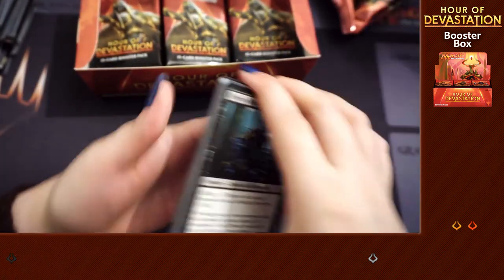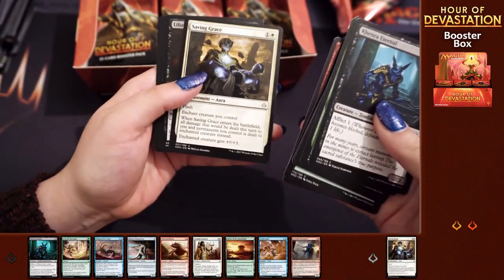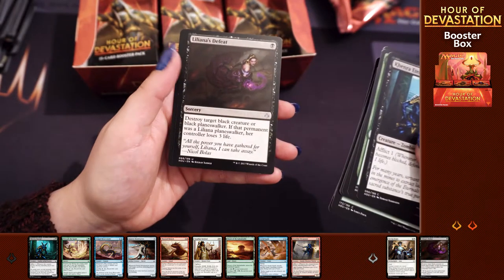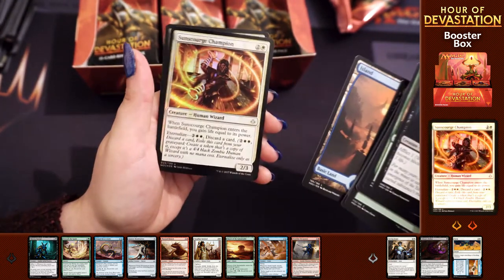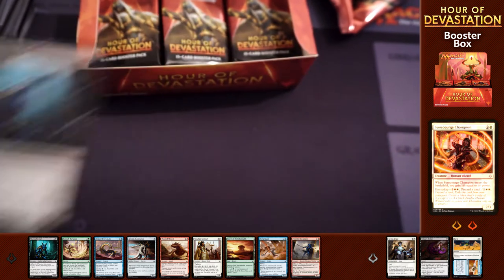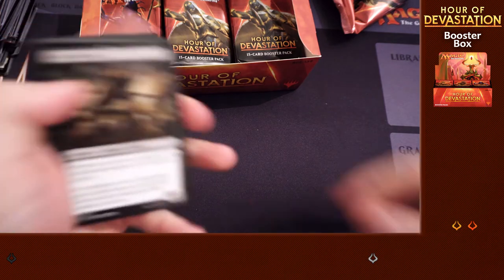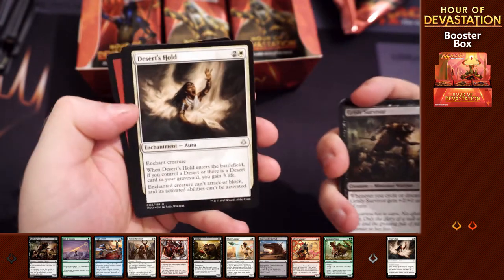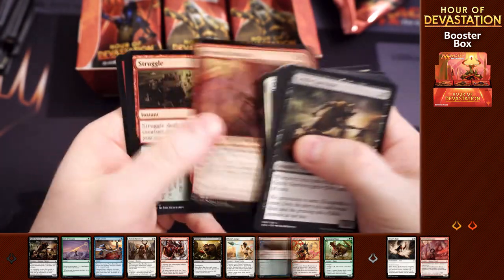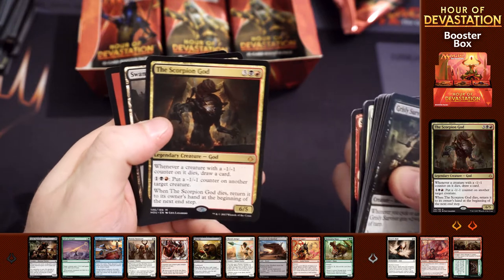Our local gaming store names each of the people on the packs in a very special way. Saving Grace, Liliana's Defeat, Farm to Market, Bontu's Last Reckoning, and Sunscored Champion foil - that still looks pretty cool in foil. Bontu's Last Reckoning is probably one of the best ones - it's a three-mana board wipe, which is pretty nice. Yes, you have to keep your lands tapped, but later in the game that's fine. We've got Desert's Hold, Fervent Paincaster, Struggle to Survive, and the Scorpion God - so I'm opening all the mythics. Something's wrong here.